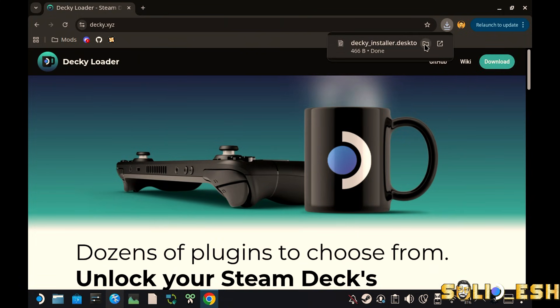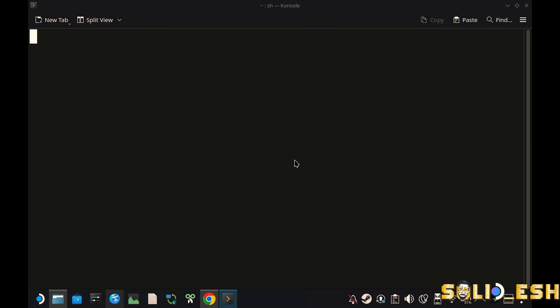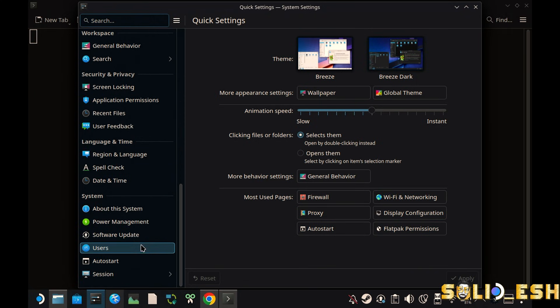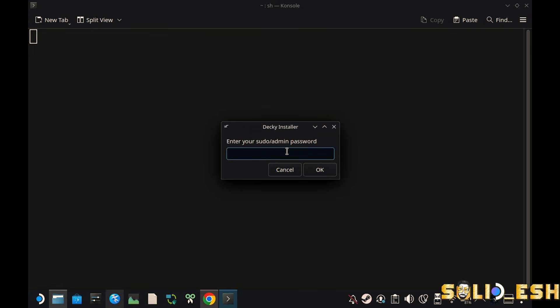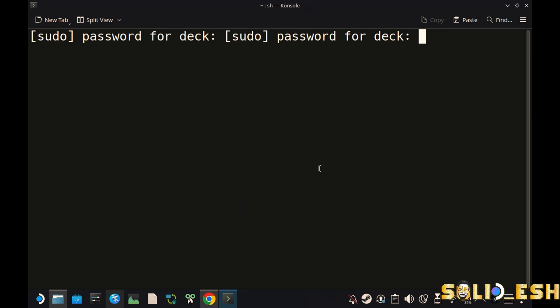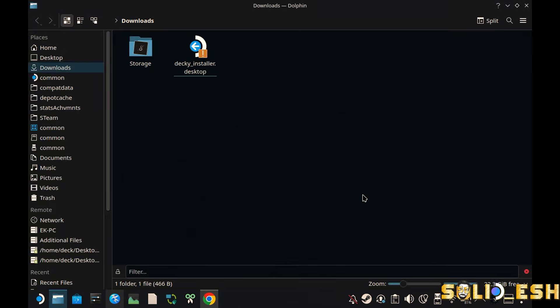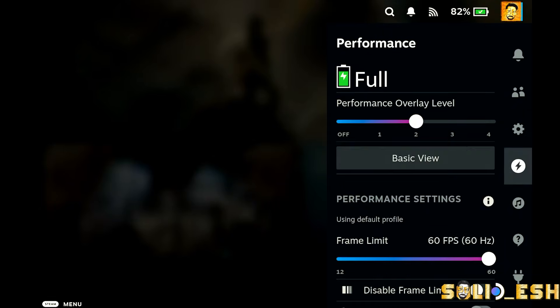Open the browser and search for Decky Loader. From the official website click Download. From the download folder, double-click it and click Continue. A password prompt will show up. If you haven't set a password on your user account, open System Settings from the taskbar, scroll down to the bottom, click Users, click Change Password, set anything easy to remember, and click Set Password.